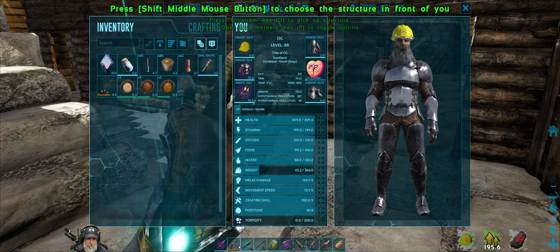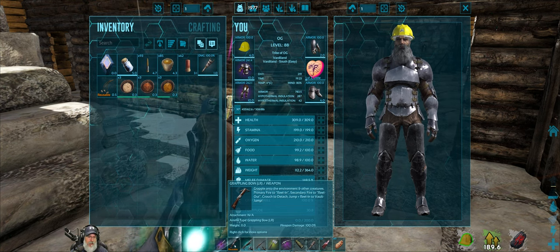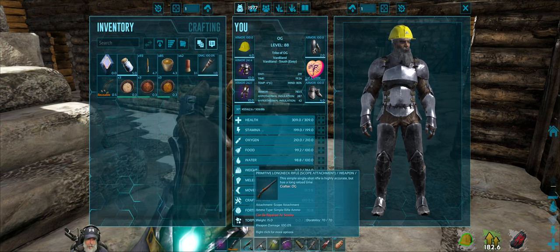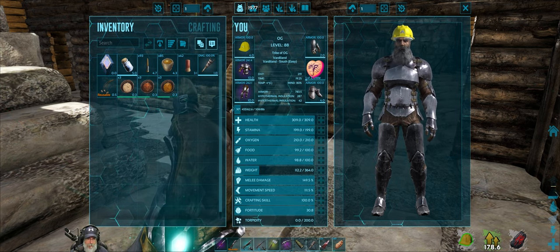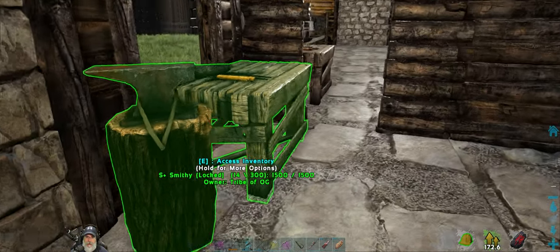We have our pike. I put the grappling crossbow down there — I'm not really using the normal crossbow at the moment, so I put that away. We've got our shotgun and 62 rounds, long neck rifle with almost 100 rounds, and our basic stuff. We've got some medical brews if we need them, some food and that. I think we are good to go.